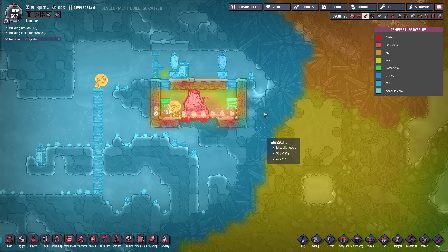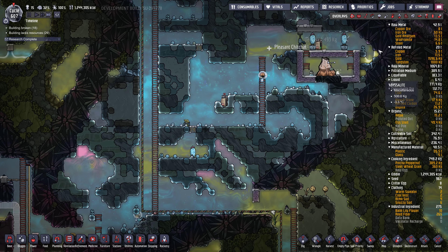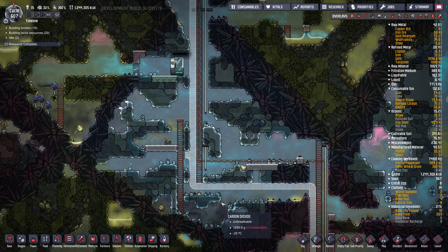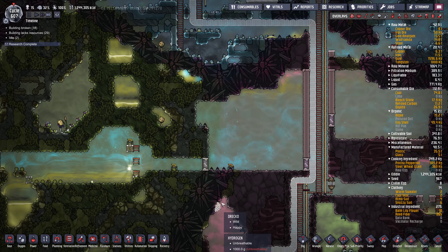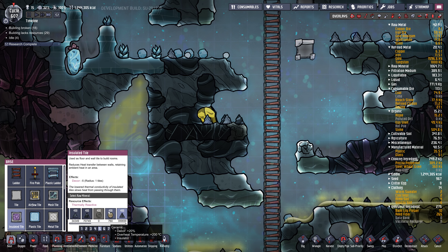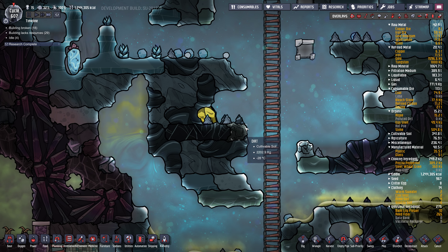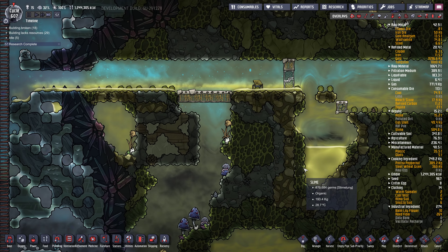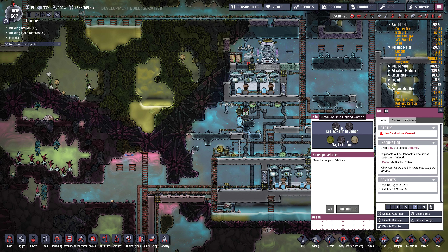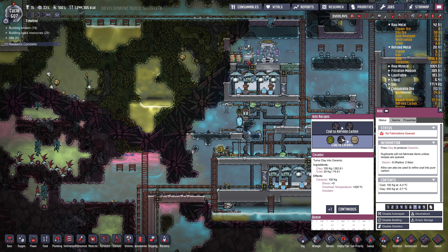I think I need more ceramic if I'm going to do that. There's a gold volcano I want to tap into and do basically the same thing. Where is that gold volcano? I think it's in a cold biome somewhere. Oh, it's over here. There it is. So I'm going to do something very similar - I might not do it as big. I'm totally out of ceramic. I'll go make some ceramic.